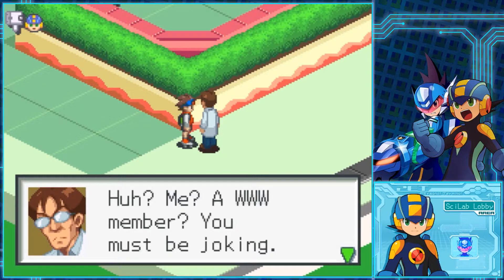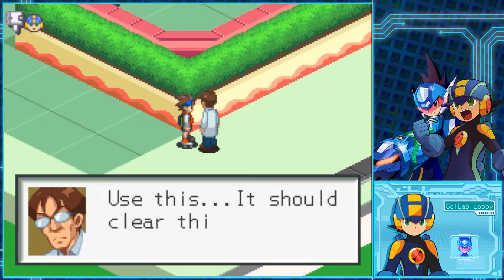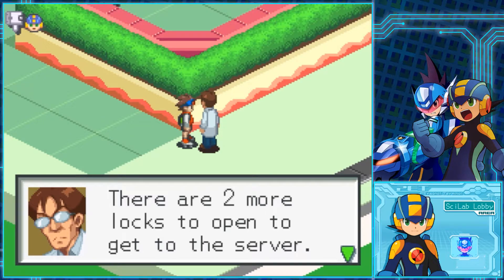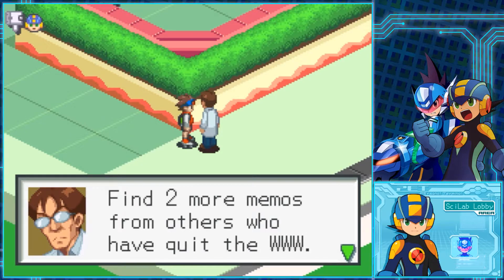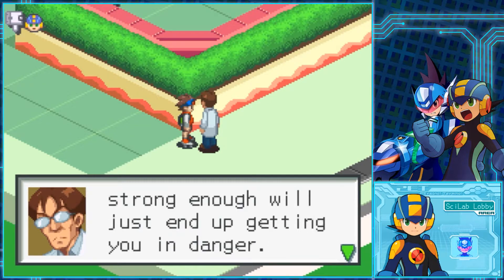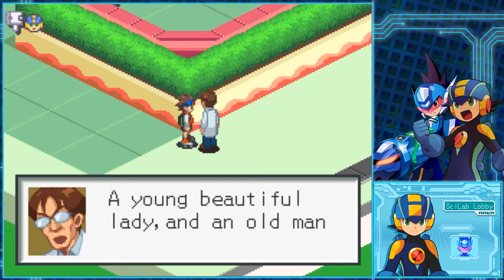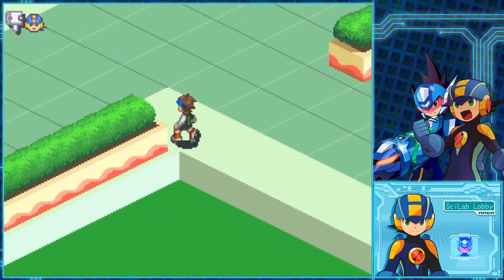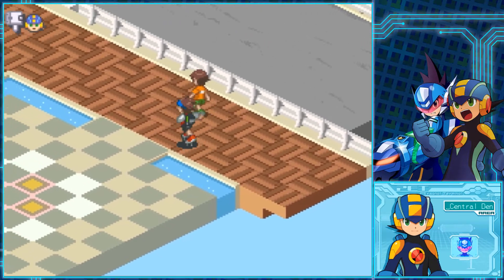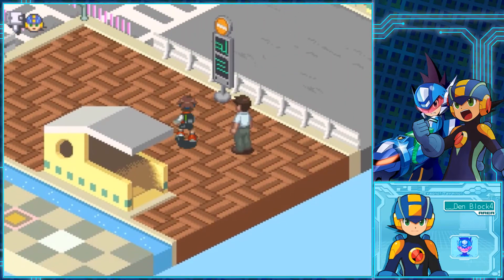The first ex-World 3 member we find says: 'I've been waiting for a net battler like you. I've been playing the fool to hide from World 3. Sure, I know how to undo some of the locks.' He checks our data library and says: 'I suppose you're ready now. Here's how to open the lock. I have faith you can stop World 3.' This is where the game will level-gate you slightly if you haven't been doing enough throughout it — you need at least 60 chips in your library and Mega Man at least level 30 on the Mega Man screen.